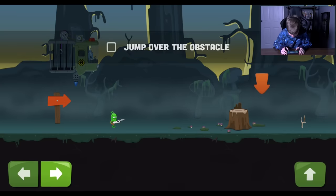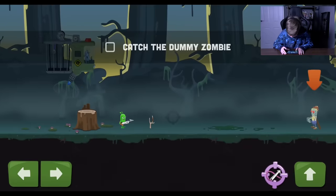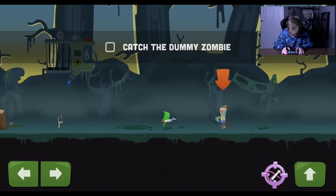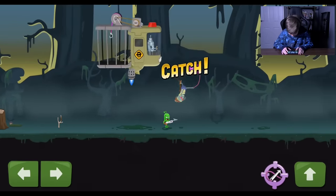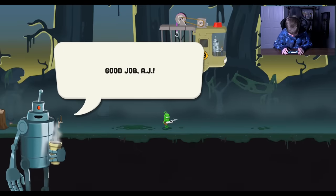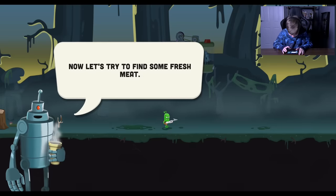Jump over the obstacle. Okay. Oh there it is. Catch the dummy zombie. Boom! Good job AJ. Thank you. Now let's try to find some fresh meat.